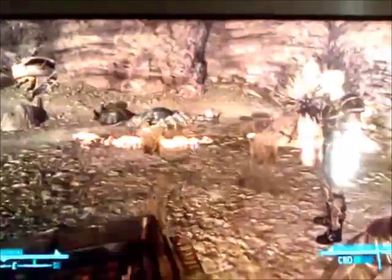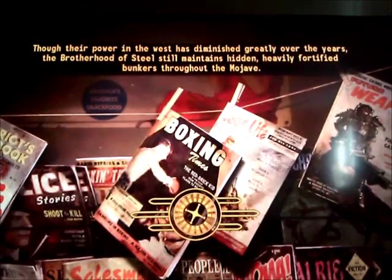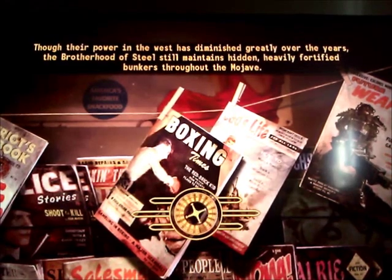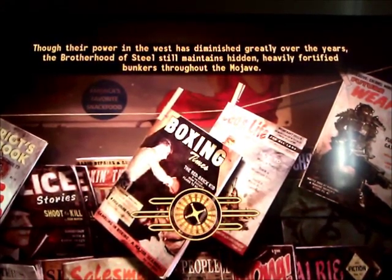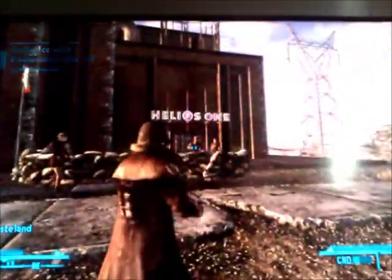But I must stress: you must go back to Helios 1 and wait 3 times 24 hours, or it will not work. You do this over and over again, and I guarantee you within an hour or 2 hours you will have enough star bottle caps to get the stuff out of the Sunset Sarsaparilla headquarters.